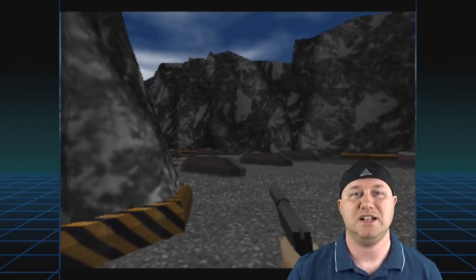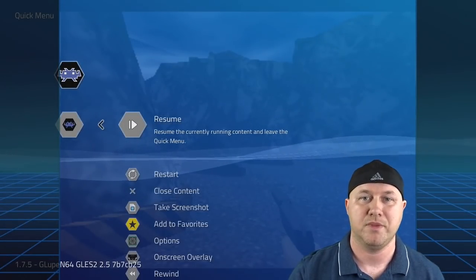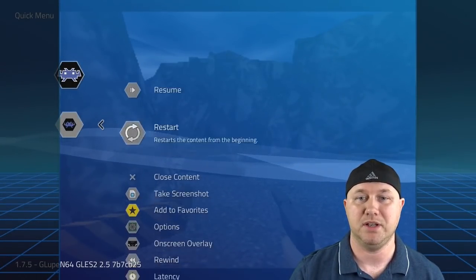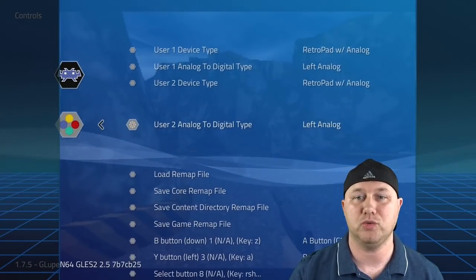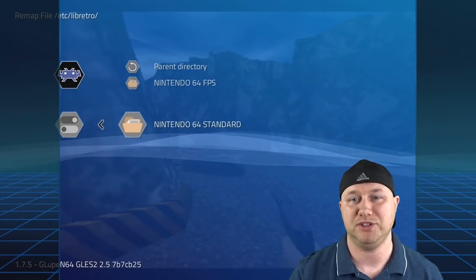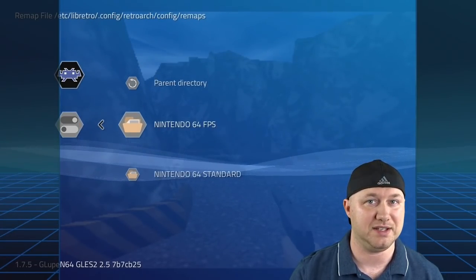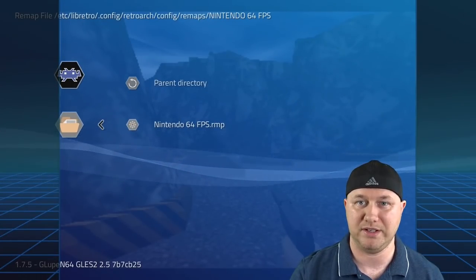So this is what Scott showed me — it's very easy. Hit Start and Select to go into the RetroArch menu. We're already in the Quick Menu, which is where we want to be. Go down to Controls and hit A, then go down to Load Remap File and hit A. You'll see two options: one for Standard and one for FPS. Hit A on the FPS file — you'll see the remap file load. Hit A once again and you'll go back to the previous menu.